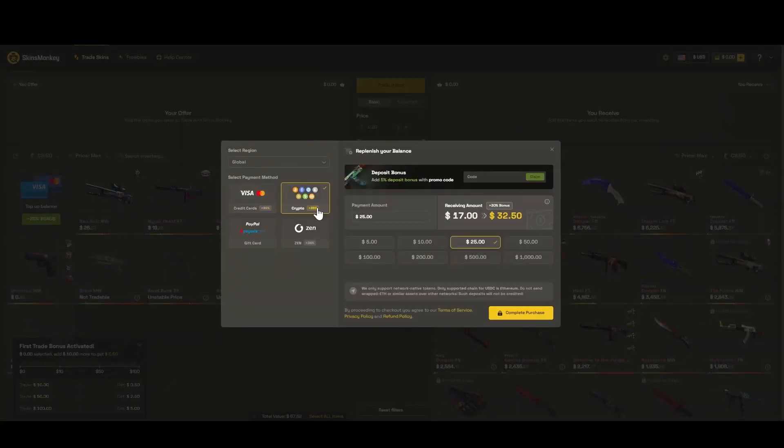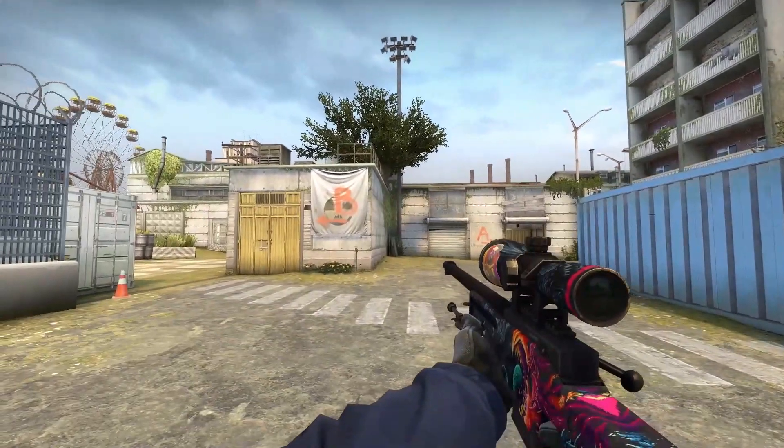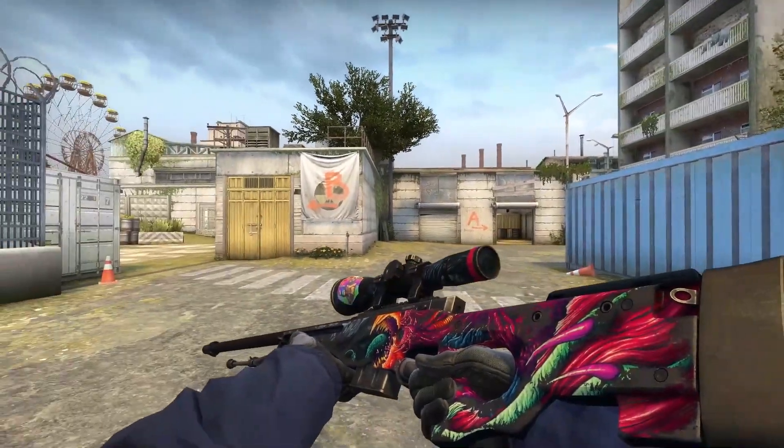If you don't have any skins to trade, you can also top up your balance with credit card and crypto, and they give you a 35% bonus for this. Skins Monkey is a really nice site, so make sure to check them out — link will be in the description.